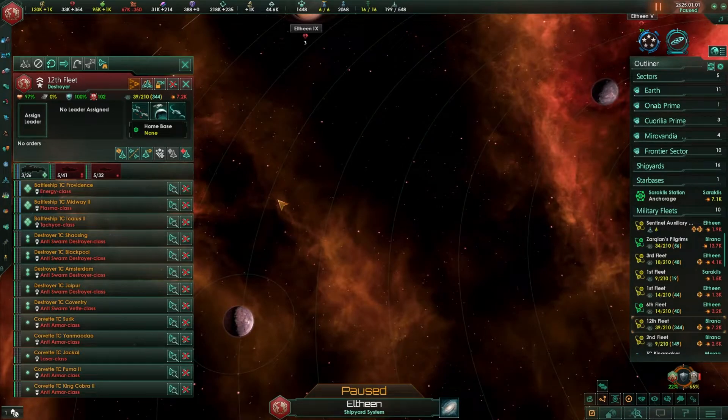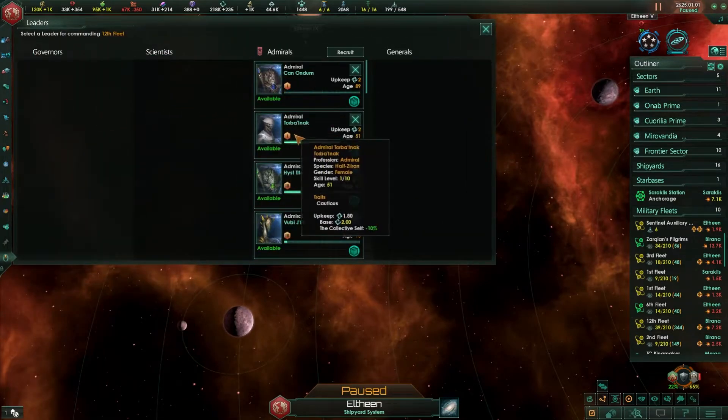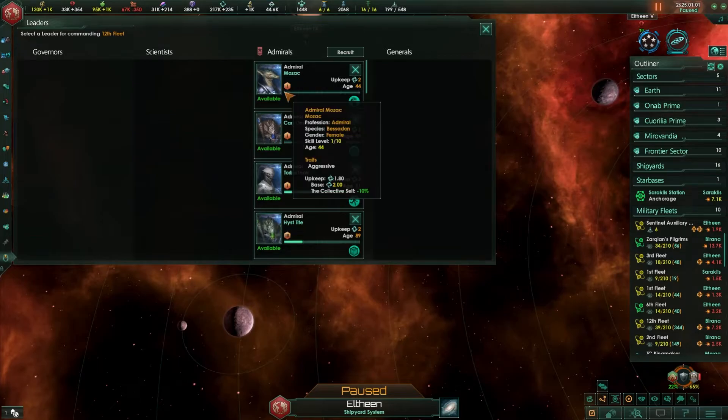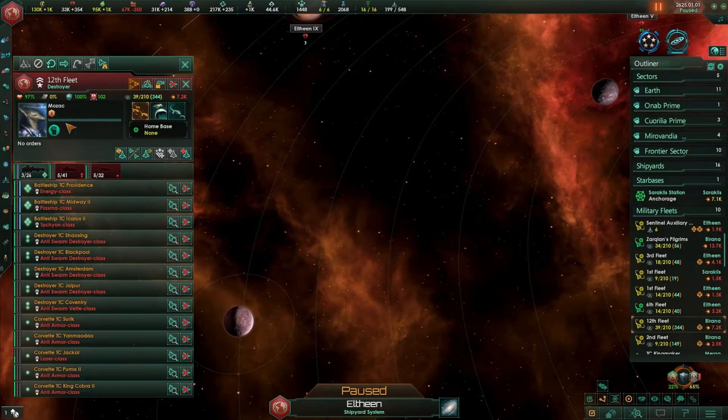You can assign admirals to fleets. Just select a fleet, click the empty portrait icon, and you'll get a list of admirals. Some of them will be available; if they're not you can always recruit one. If you want a guy that's aggressive you can recruit him. Just click on whoever's available and they're automatically assigned to your fleet.